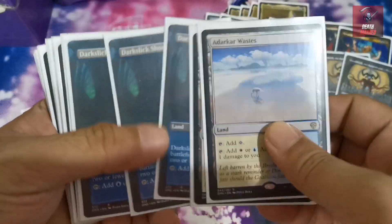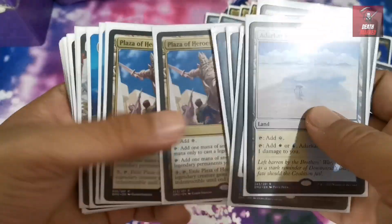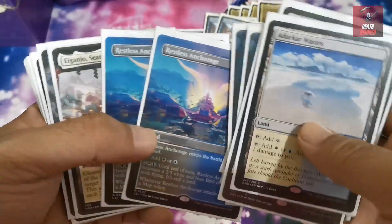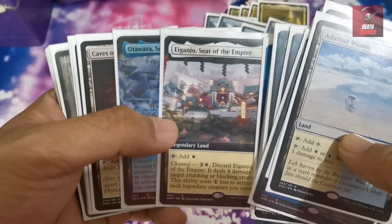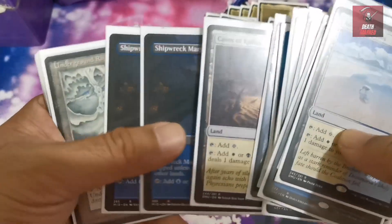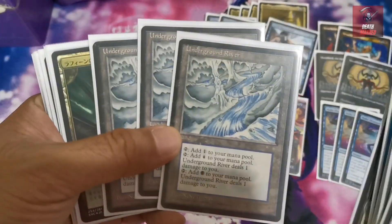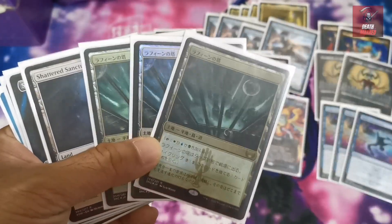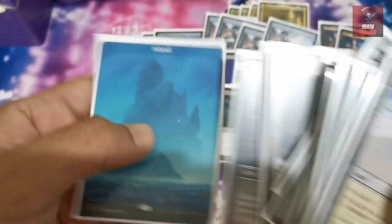The mana base is important for curving out without tapped lands. We have Starlit Sanctum shores, Caves of Koilos, Underground River, plus fetch lands to fix for legendary creatures. The only tapped land is two copies of Restless Anchorage as a man-land for the late game. We also run Shattered Sanctum, Raffine's Tower, and a lone Island in the main deck — 25 lands in total.